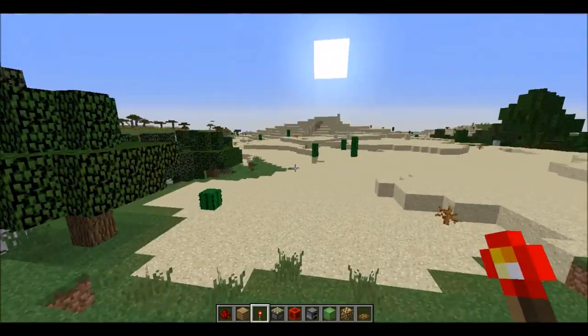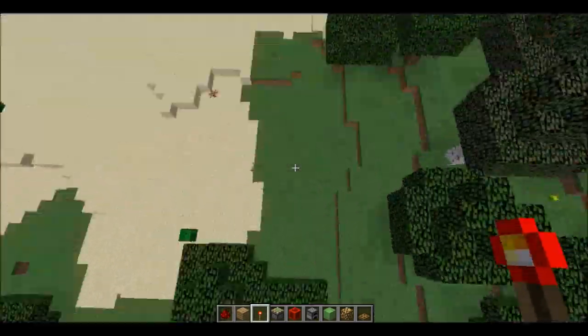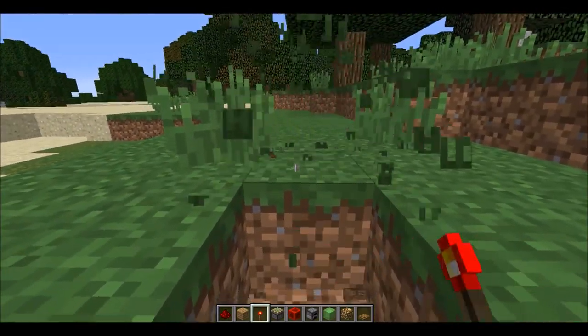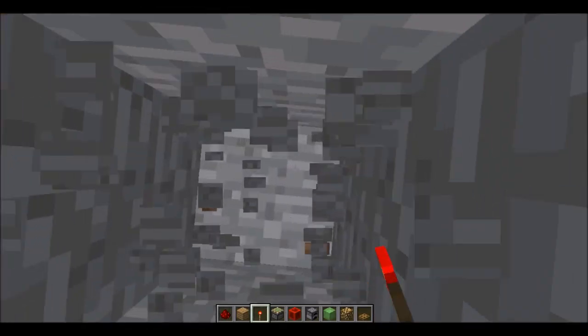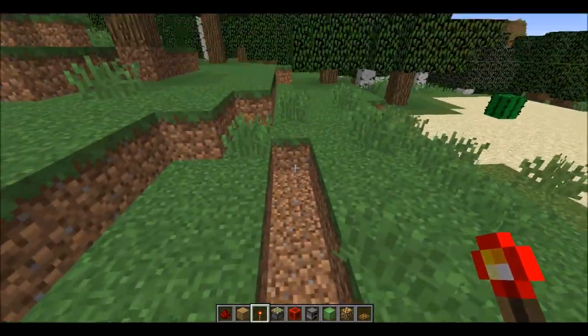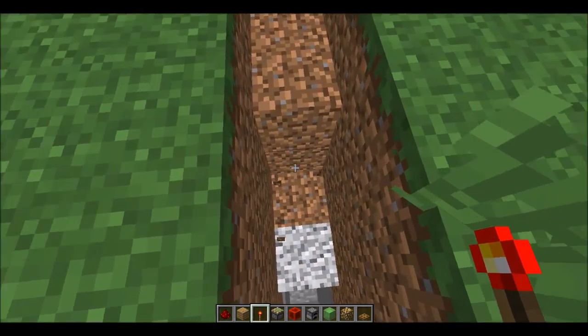Now why am I not in a desert? You know what, there's a nice survival biome. Okay, so step one: one, two, three, four, five - one, two, three, four, five, six, seven. You're gonna dig a five-by-one-by-eight block deep hole. Let me just do the digging and we'll continue.